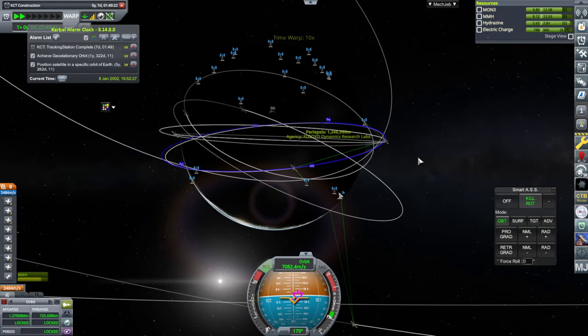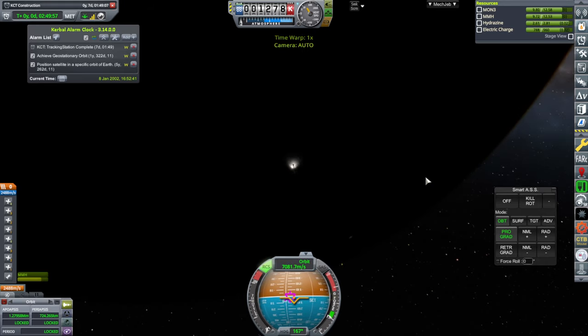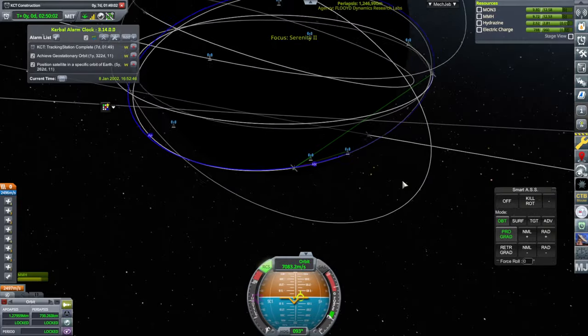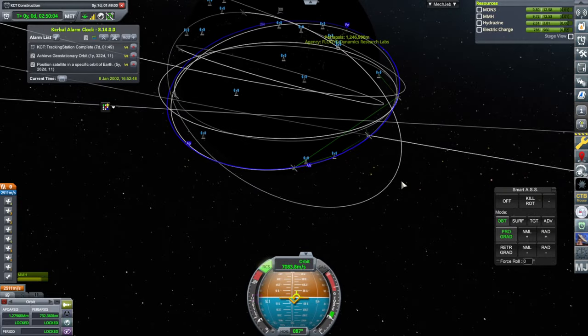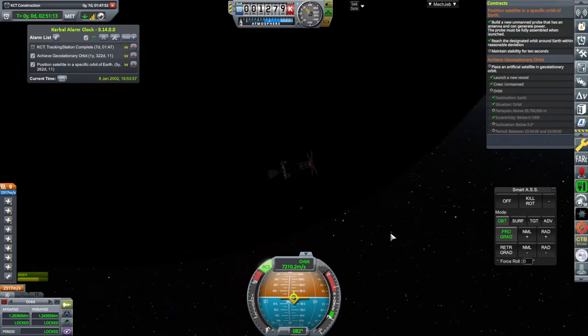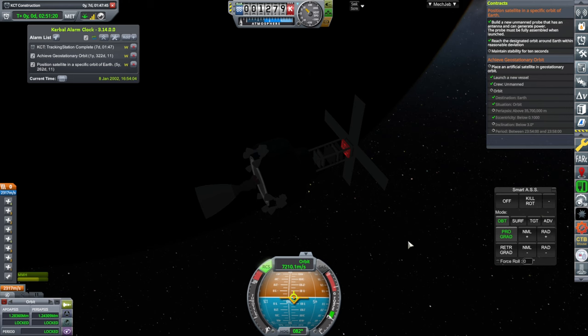We're communicating through Australia. I think if we just lift our orbit up, it'll be okay. It wants stability — maintaining stability. We've got another satellite. Let's get that geostationary orbit one. Now the tracking station will be done by then.